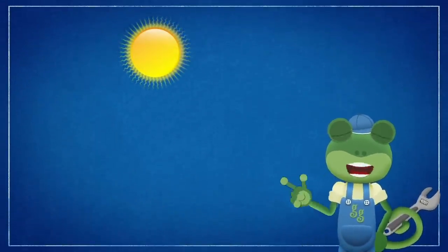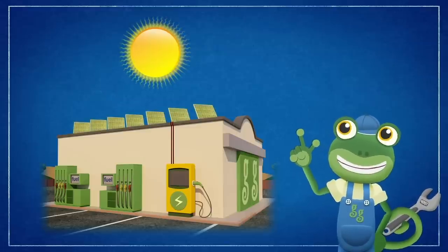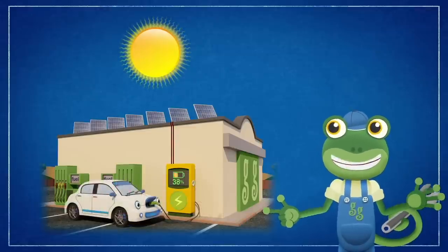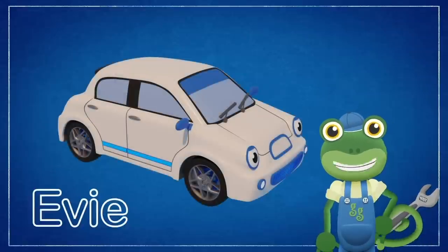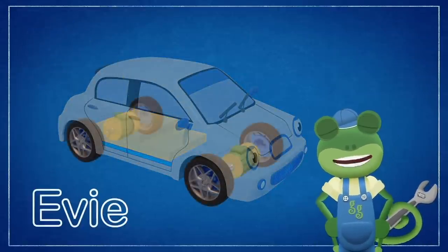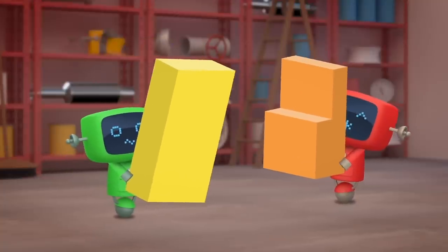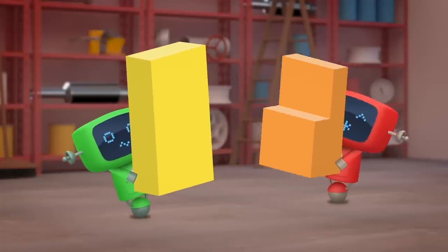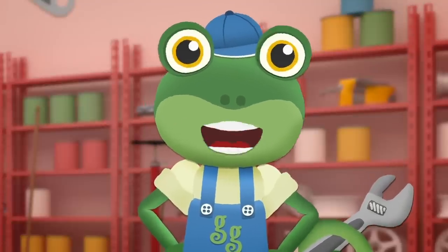Energy from the sun goes into the solar panels on the garage roof. That energy travels through our charger into the batteries on an electric vehicle like Evie. Evie stores the energy in her batteries, and that powers the motors in her wheels! It takes a lot of energy to power a bus, so Bobby's new batteries are very big and very heavy!